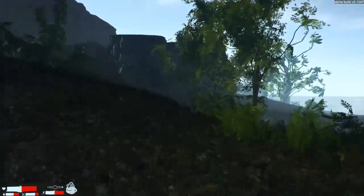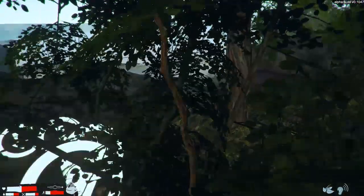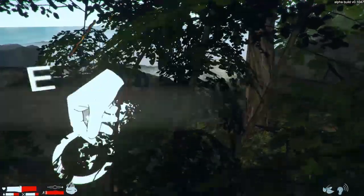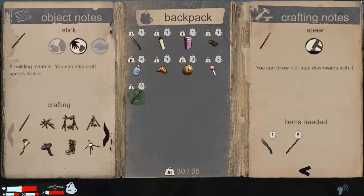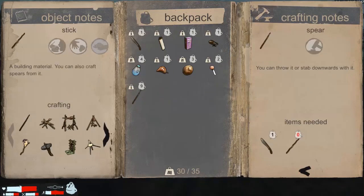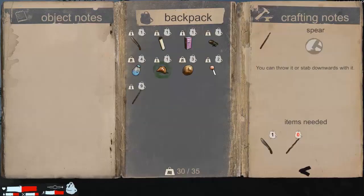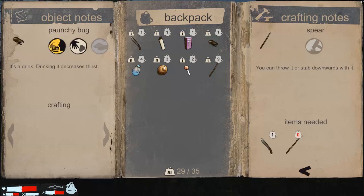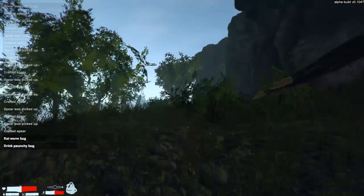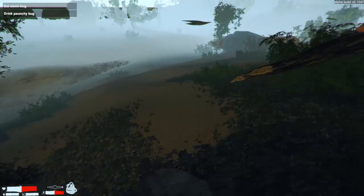Alright, we need more spears. Let's stock up and go back and try to kill that walker. Got nine of them. What can we do with this bug — it's food. And the other one — it's a drink. I eat a bug, or technically drink a bug. Decrease water — why not. Alright, we're off.